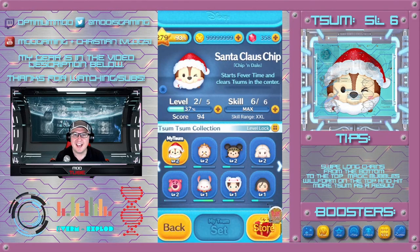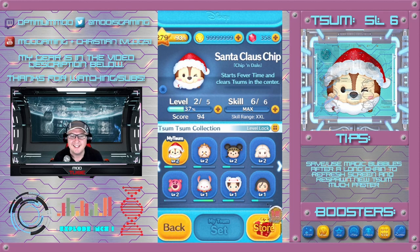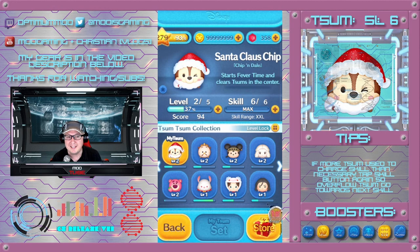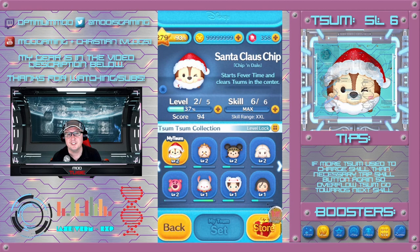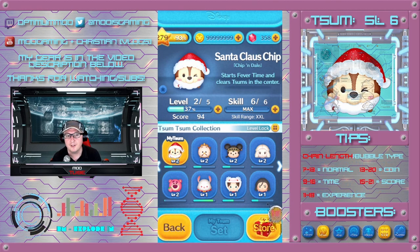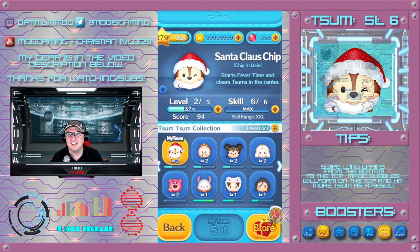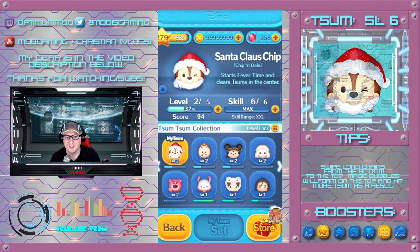Today we're taking a look at Santa Claus Chip. He is SL6 and we will be using the 5-to-4 coin booster as always. He is a center clearer, which usually is not a good thing because center clears in this game are traditionally relatively weak. However, he does have the added benefit of starting fever time the moment you press his skill, which is especially useful at lower skill levels between SL1 and SL4, and for missions where you need to re-enter fever time like 20 or 30 times.